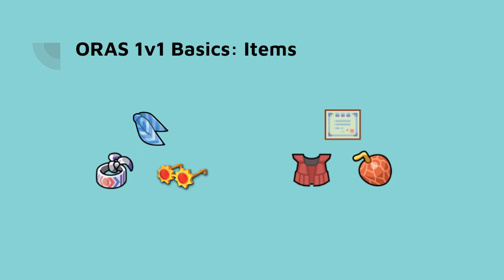Choice items are always popular. Weakness Policy and Assault Vest are introduced this generation, and Custap Berry is a viable option on many attackers.